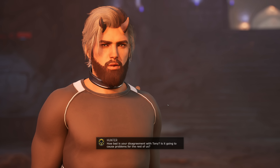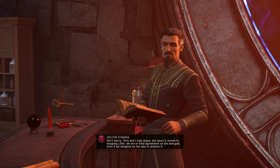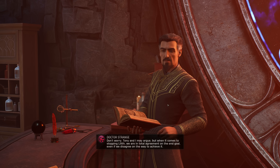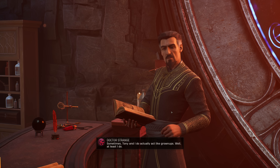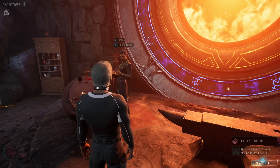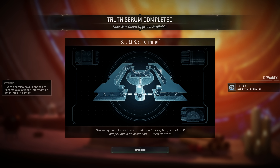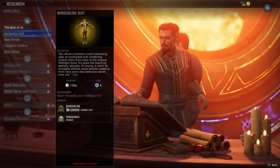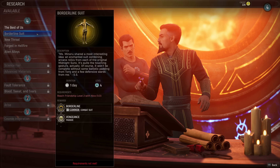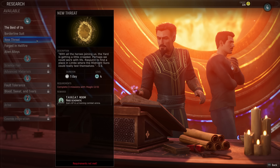You are gonna love this - we have the Strike Terminal War Room Schematic. Hydra enemies have a chance to become available for interrogation when KO'd in combat. This would unlock the Borderline Suit and the Vengeance Passive. We need to get to level 2 Friendship with Nico. I need one more Magic Mission to get the Threat Room Schematic, one more Ghost Rider Mission to get the Forge Schematic, and I need to upgrade two more Captain Marvel abilities to get more intel in cryptic caches. I can run multiple Hero Ops at a time but you need the surplus intel to do that.